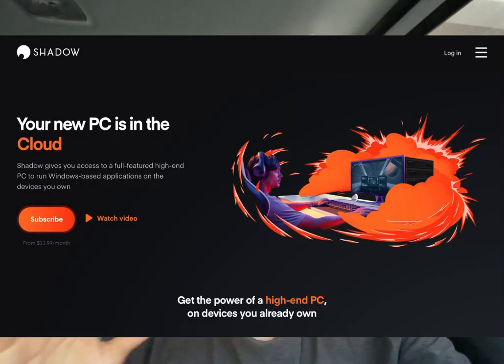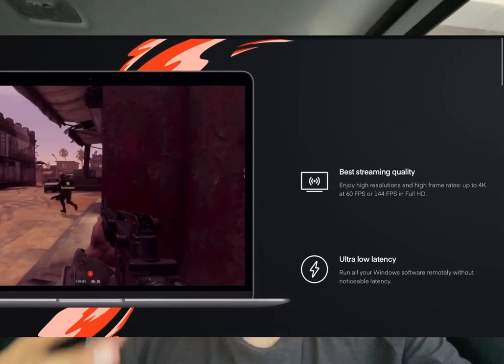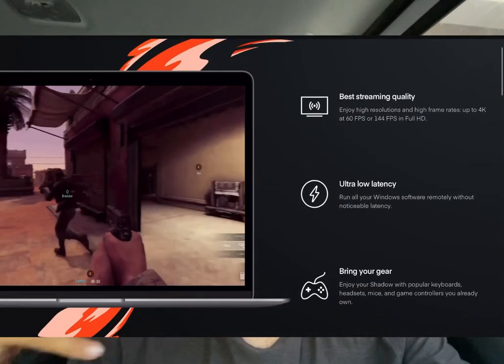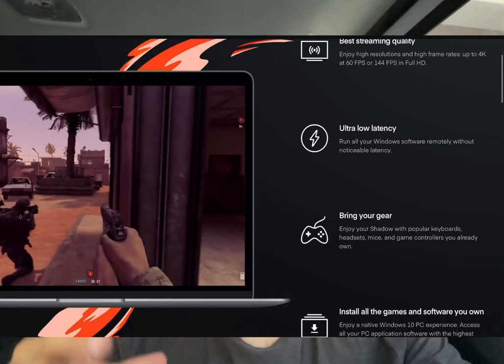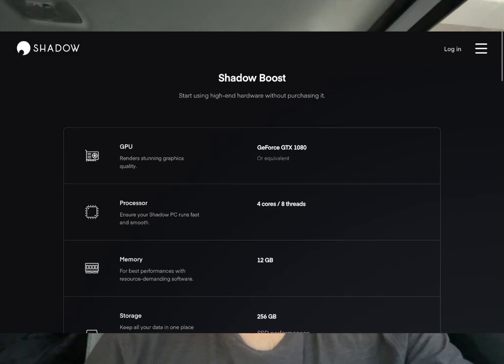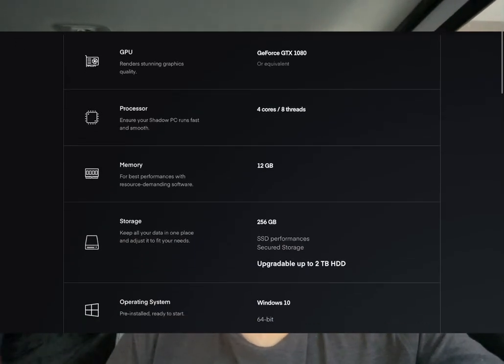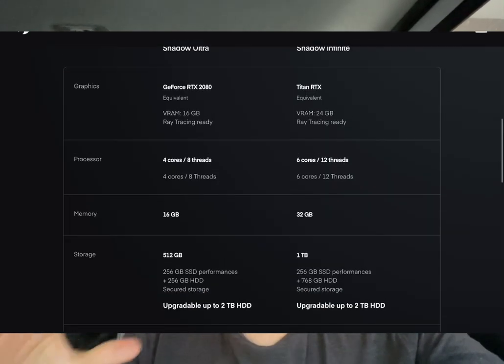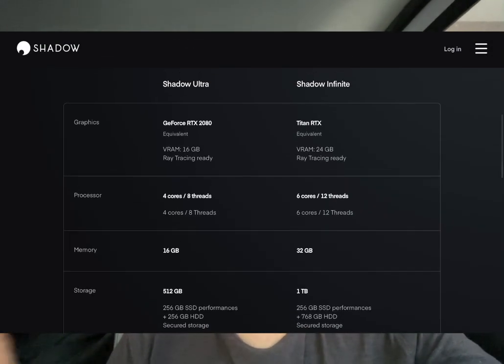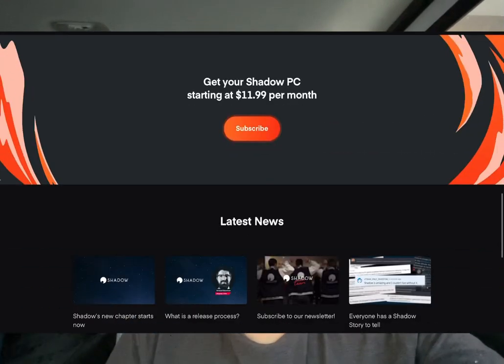A little bit about the details of the Shadow PC: it's essentially a computer that is hosted for you by the company Shadow. You pay a minimum of $12 a month, and that gives you a GeForce 1080 and 12 gigs of RAM. For those who require more than a 1080 graphics card or more gigabytes of RAM, those options are available — I'll leave the link down below so you can check it out for yourself.